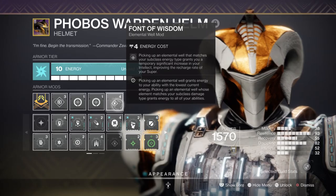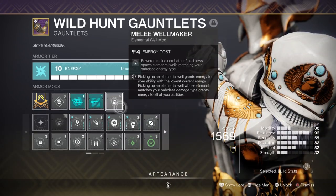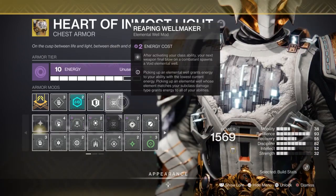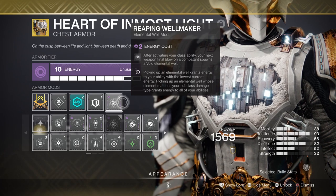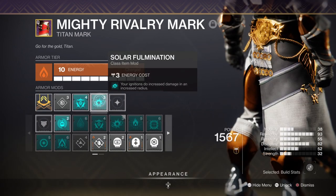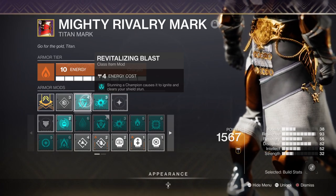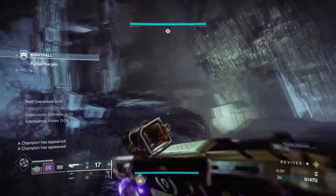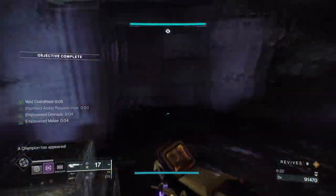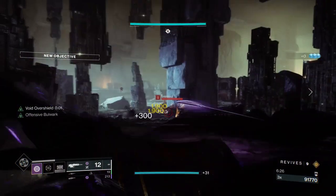For key mods, you'll want Frontal Assault for a +15 intellect boost, Font of Wisdom for creating wells via melee kills, Reaping Wellmaker for creating wells via using your class ability and then getting a kill, Elemental Ordnance for creating wells via grenades, and lastly Solar Formation where ignitions do more damage, and Revitalizing Blasts where stunning a champion will cause them to ignite. Adding everything together creates a simple but highly effective loadout capable of absorbing damage and dishing it back out.